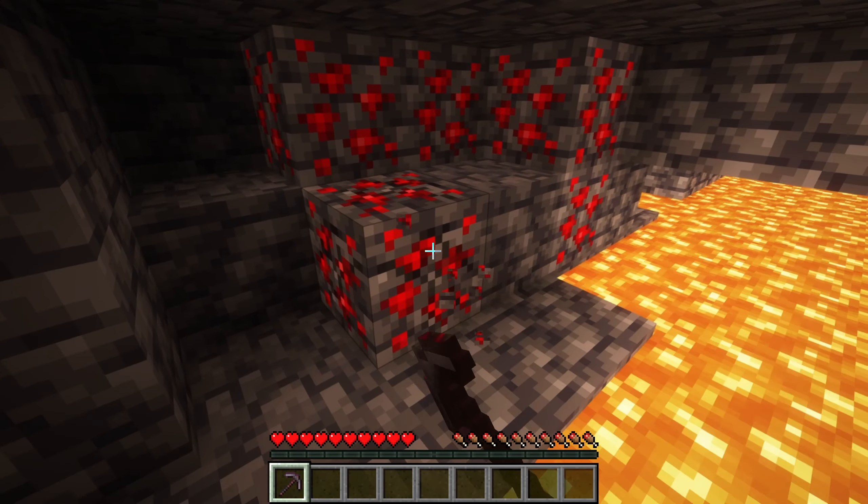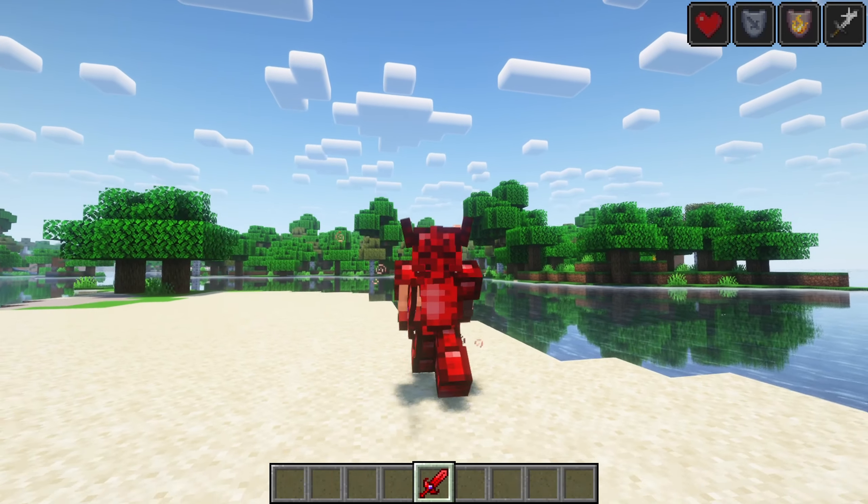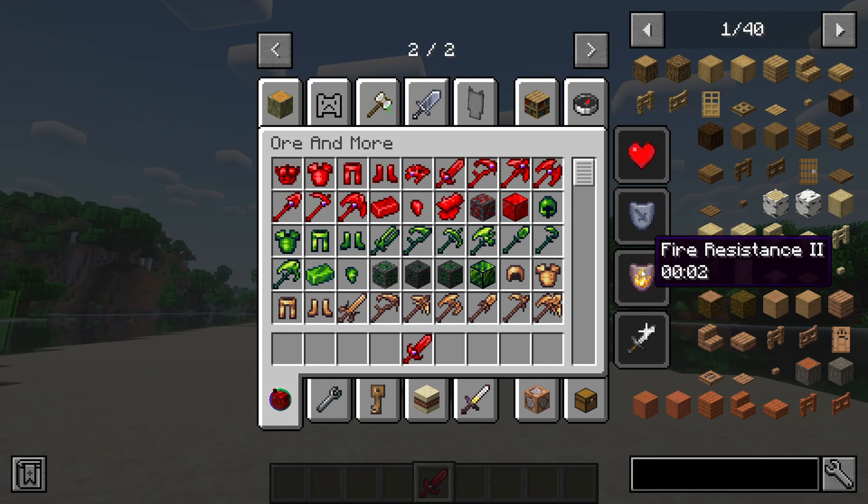Demonite ore can be found deep underground near lava and requires a netherite pickaxe to mine. Demonite armor and tools are exceptionally powerful, making them ideal for end-game equipment.